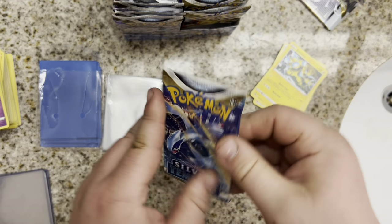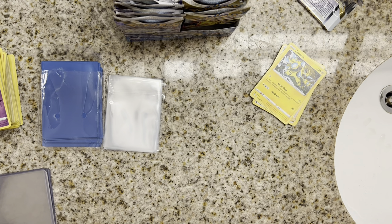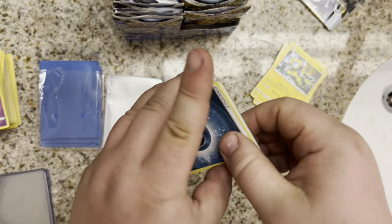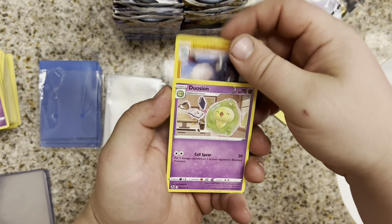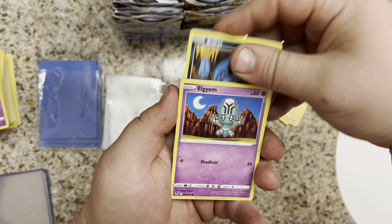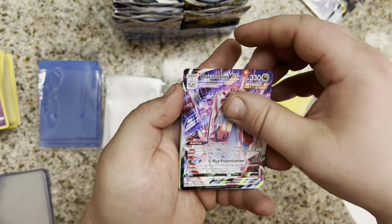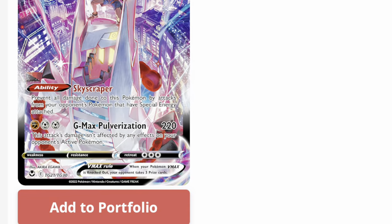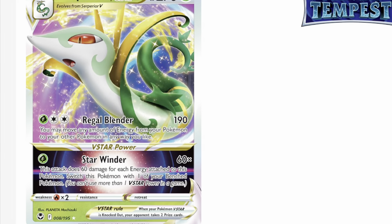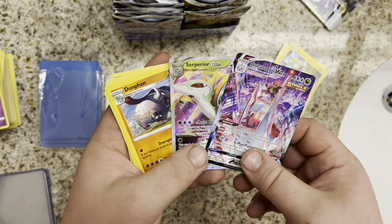Next up, just going to keep going in order. We got Lugia starting on the right side. Pack Art. Code card removed. Darkness Energy up front. We got a Donphan, a Dusion, Wailord, Croagunk, Solas, Zubat, Algium, Fungus — ooh, Duraludon VMAX in the second pack! First Trainer Gallery hit! And a Superior V-Star. Two really good hits right out of the gate.